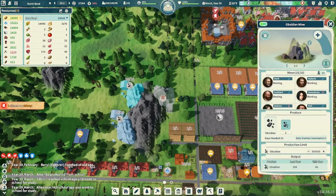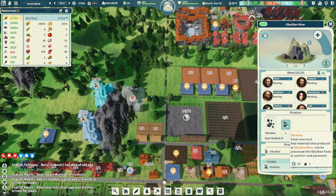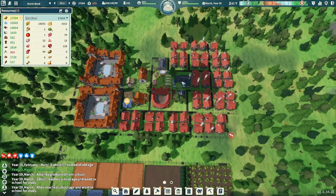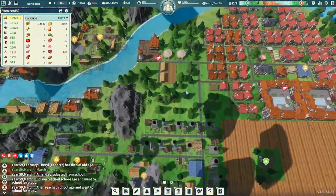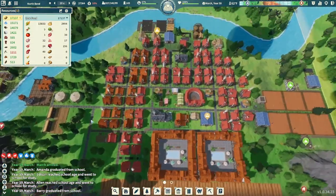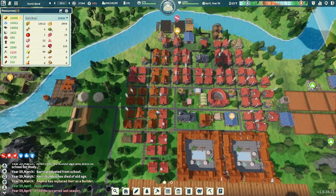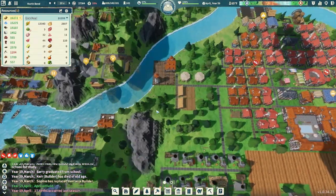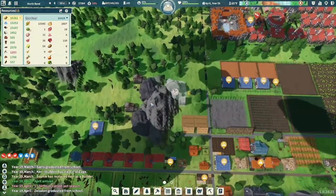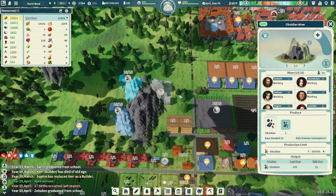You may have noticed we have two obsidian mines now. I tried to go through everywhere and only use obsidian roads, and I came down over here working on overriding all the roads with obsidian roads. It takes a lot of obsidian, so I thought putting in another mine would help. We should have more rocks to upgrade the roads. We're really low — only 10 — so maybe we'll think about adding another one.